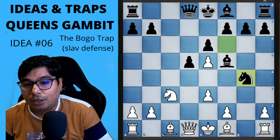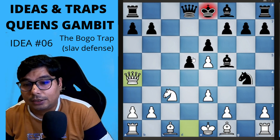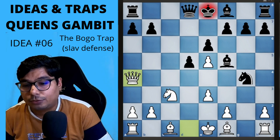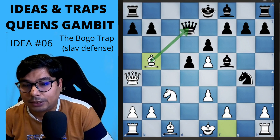If he captures this pawn, you immediately put the check with queen a4 check. Then queen d7 comes into the picture as one way he can defend, so he goes for queen d7. Now you can attack it directly and you have won the queen. This is the idea.